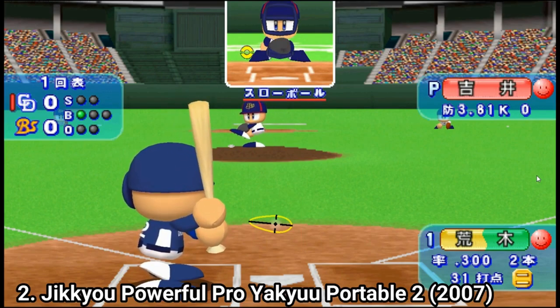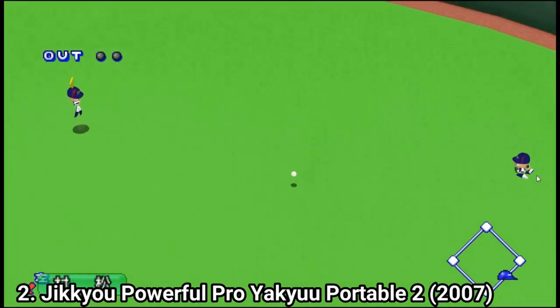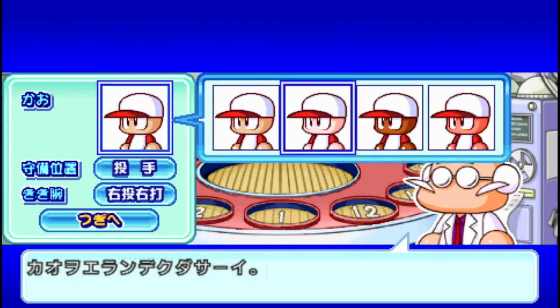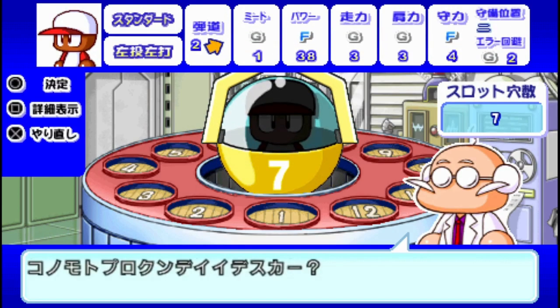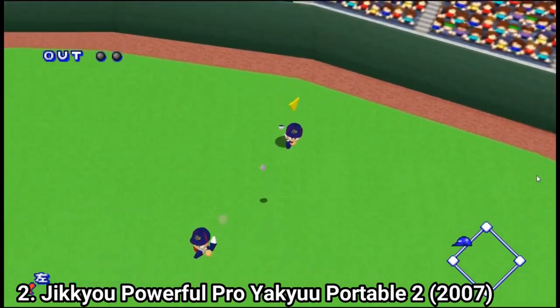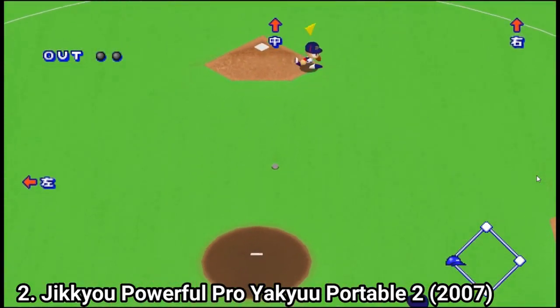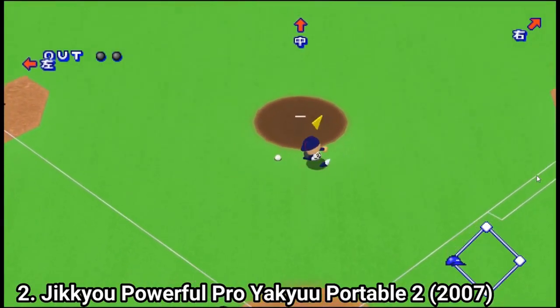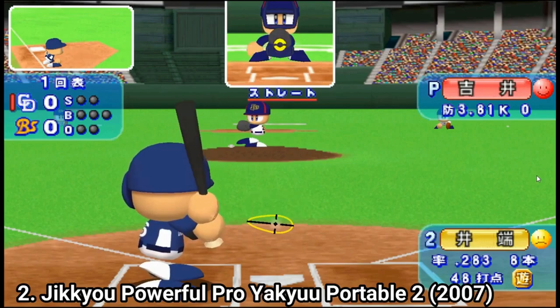Pro Yakkyou 2 brings a new mode called My Life mode, where you create your own character and become a champ. You also get a character creation tool where you can create new players. The manager mode is deeper, allowing you to fast forward matches and play only as a manager without needing to play the matches if you prefer — though you still have the option to play them if you want.